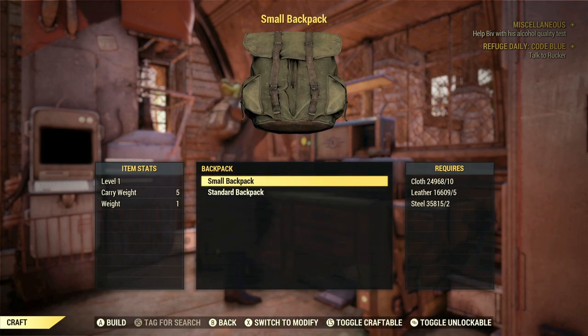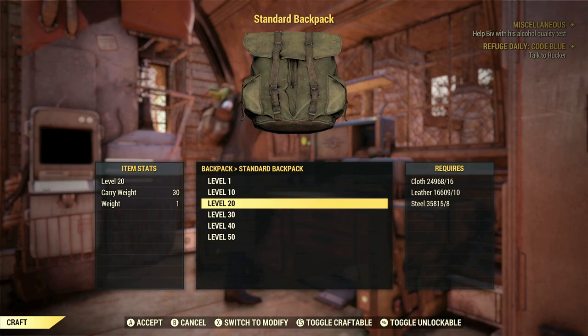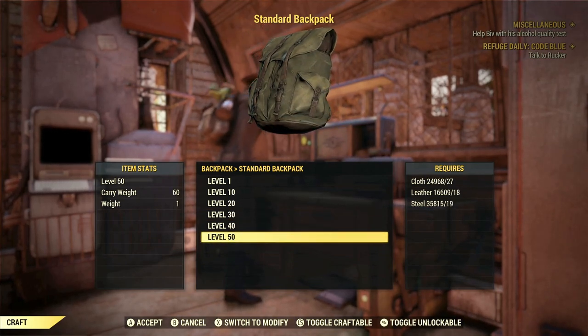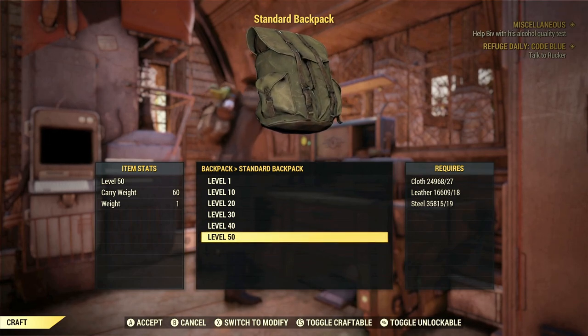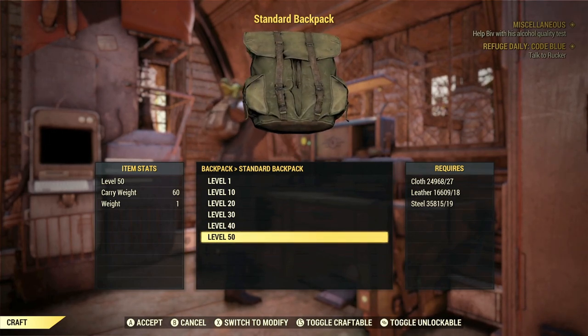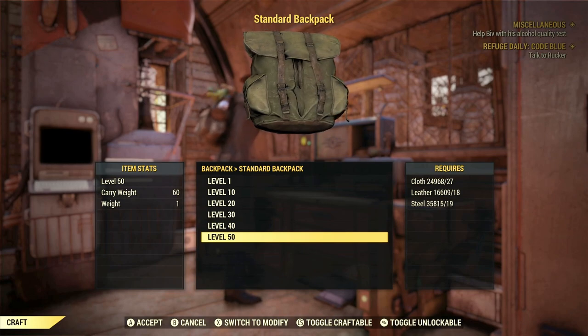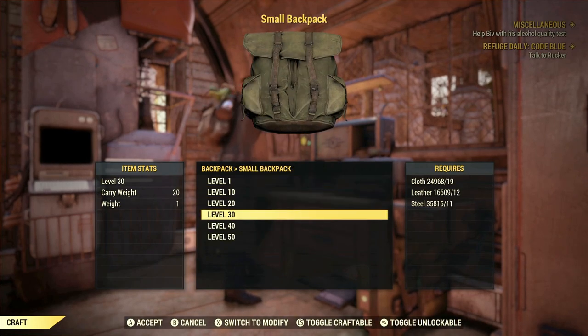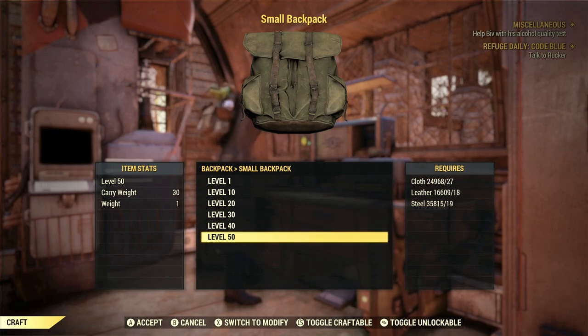So if you just recently started playing, and more than likely you've probably seen other players roaming the wasteland whose levels are in the hundreds, if not thousands — well don't worry, technically once you've reached level 50 you've hit the player level cap. So when it comes to crafting items such as backpacks, weapons, and armor, the max level you can get these items to the majority of the time will be level 50.